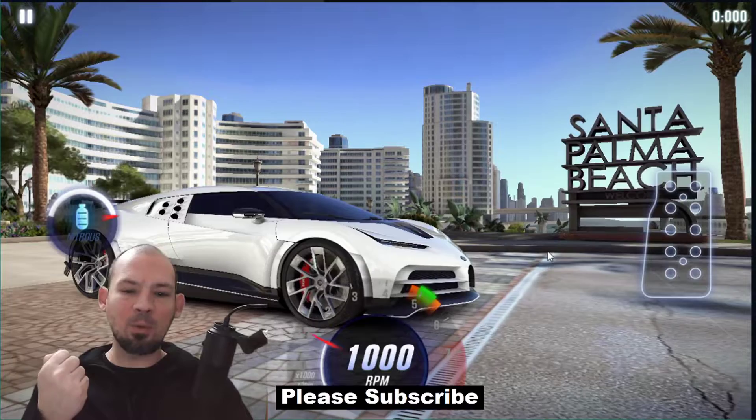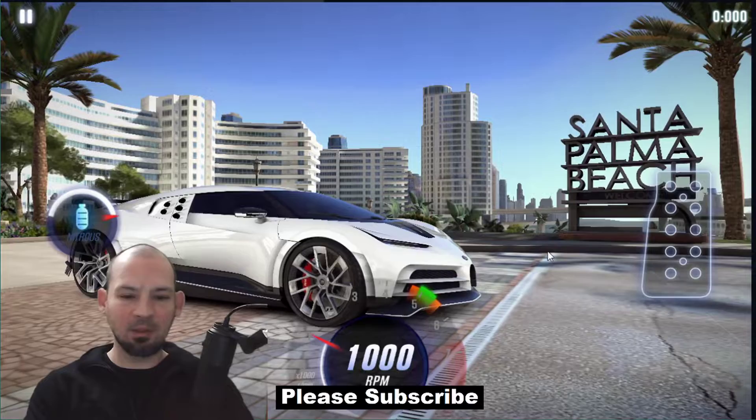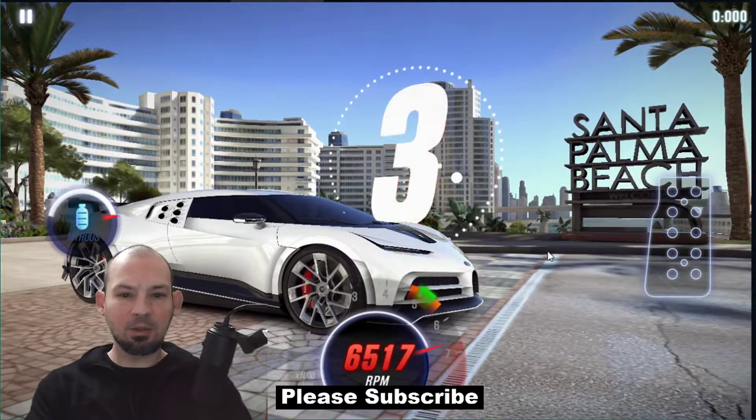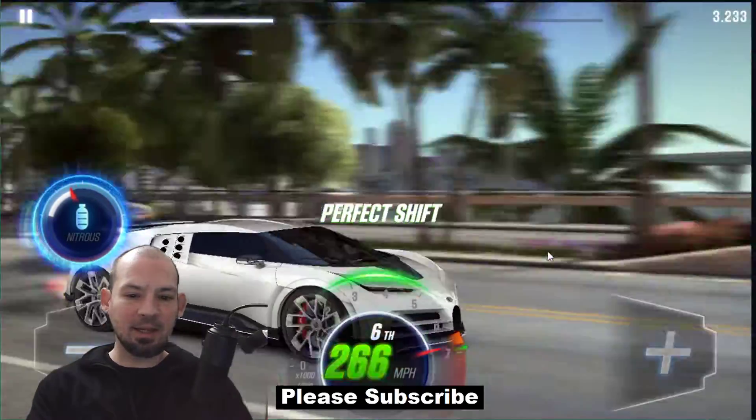Now, for example, the Copo Camaro kicks back — that's the only car I know of that kicks back and you actually want that to happen. There might be a couple more, I'm not sure. 3, 2, 1, go. No kickback on that good start — check that out.